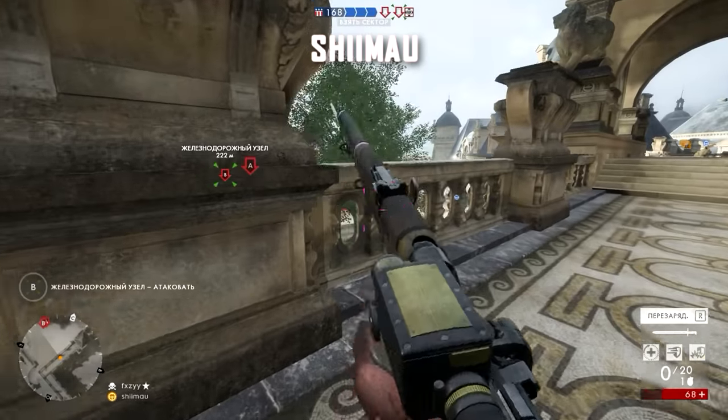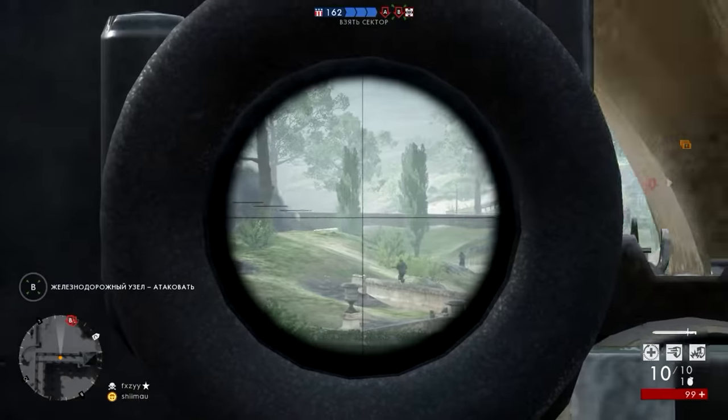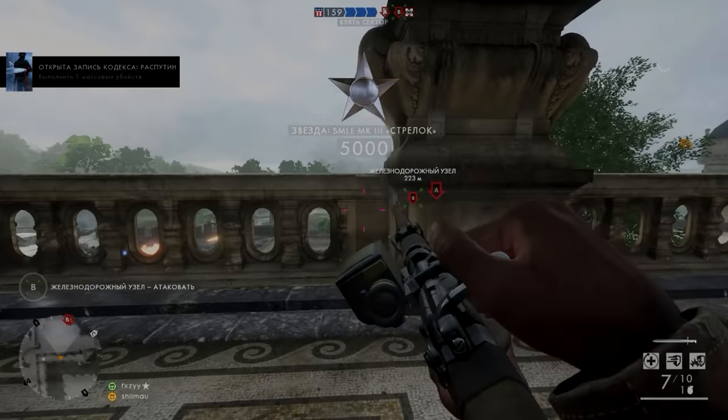And then the final sniping clip — dropping back to Battlefield 1, Shamow is going to be getting himself a really, really lucky triple collateral on Ballroom Blitz. The first guy, nice shot, and then he picks up two players behind him. Pretty incredible stuff with the SMLE.